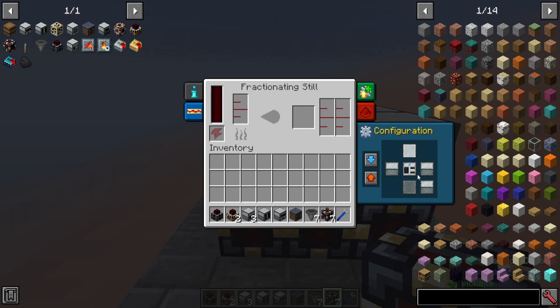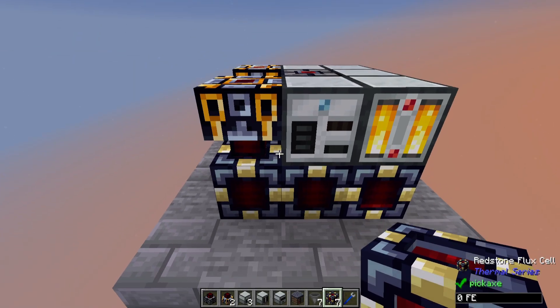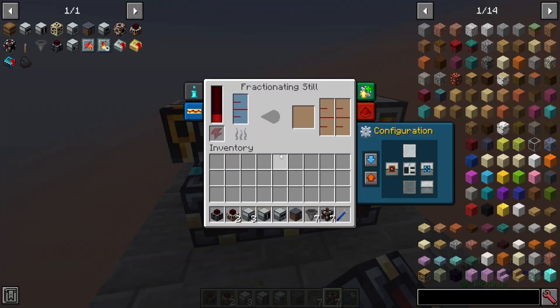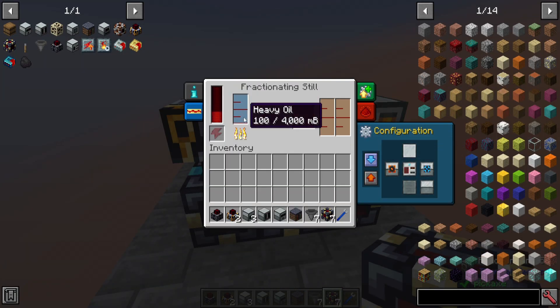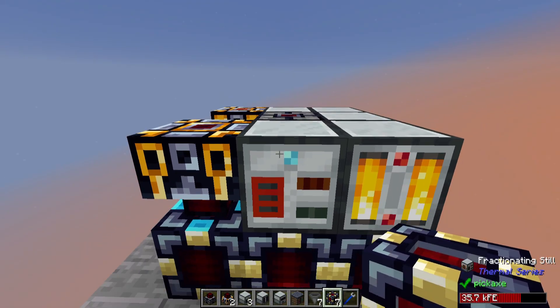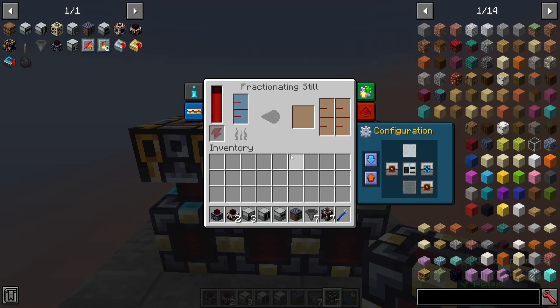Let's go over to the Fractionating Still next to it. Have the stuff come in on that side, out on the left side — that's all we'll do to start. With the power flowing in and auto input turned on, it will grab the heavy oil that has been building up and process it into fuel, as well as more tar. I'm going to have it start outputting tar directly into the Sterling Dynamo behind it.